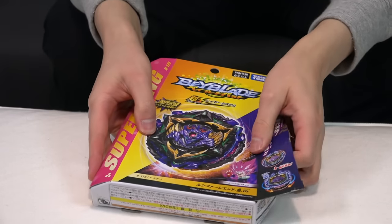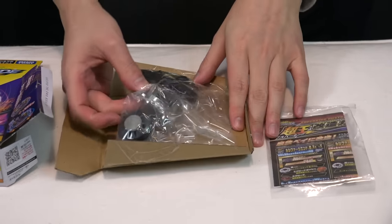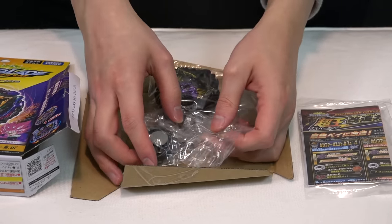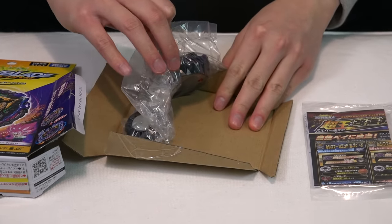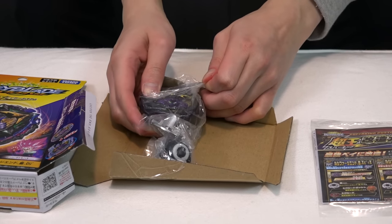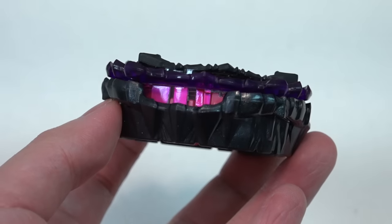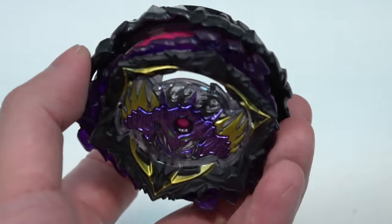Lucifer The End. This is definitely like the antagonist of the series. We're getting to that peak climax of the season. It didn't take long for Ren and Lucifer to get that upgrade — it followed our main characters Hikaru and Hyuga so quickly. Wow, this is so thick! So we lost the barrier but still got that crazy thickness happening here.